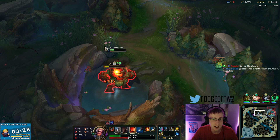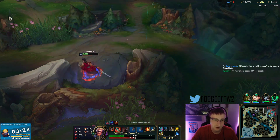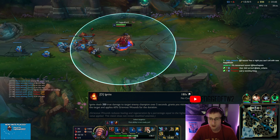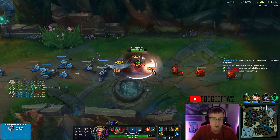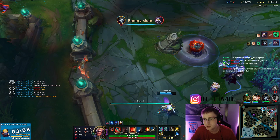You can see how I have a little bit of life still here — it's because of that Omnivamp from Ravenous Hunter, which works not only on the damage you deal with your auto-attacks but also your spin and your Ignite. It just heals everything. With Omnivamp you can actually heal off attacking wards, which with Lifesteal before you couldn't.